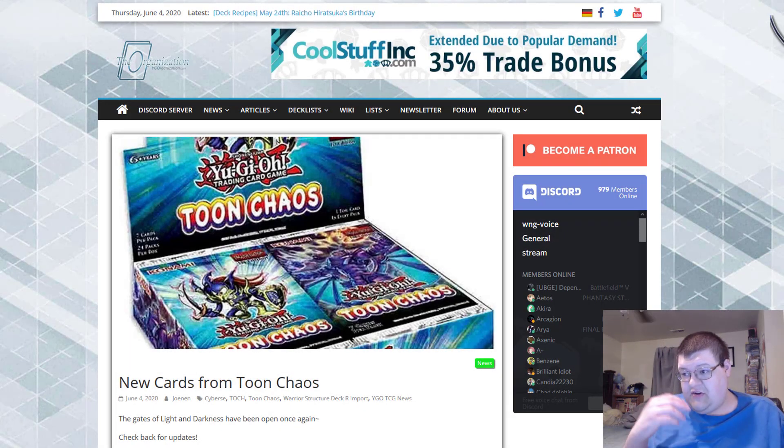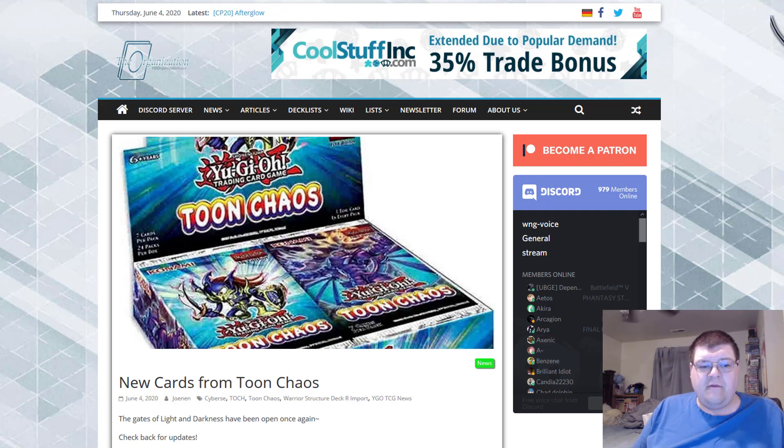So many channels put out this information — this is the compiled data from Farfa, Yubel, Yugi, Rufayo, and many others. I'll show those off down below. This is everything we have from Toon Chaos, and people are already disappointed in the set. I actually just got home so these are my honest first opinions.